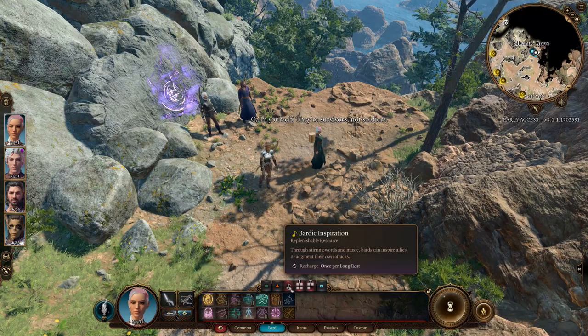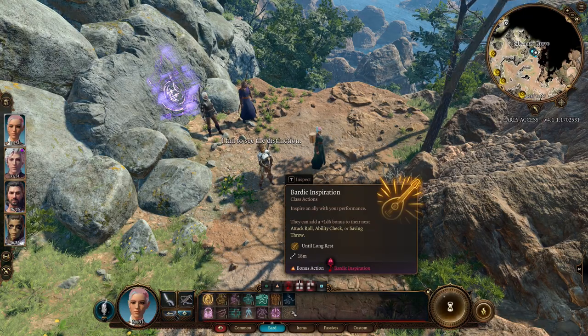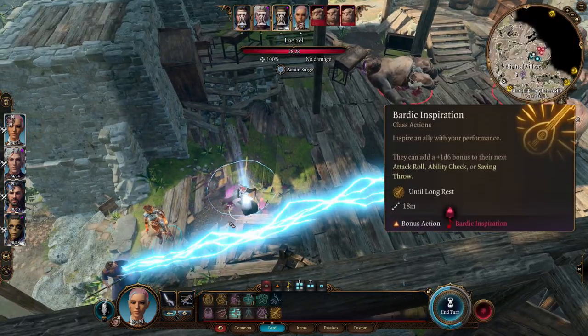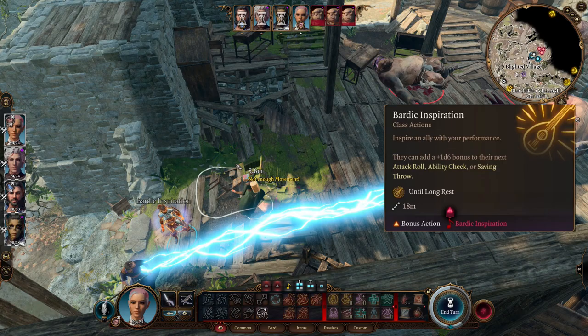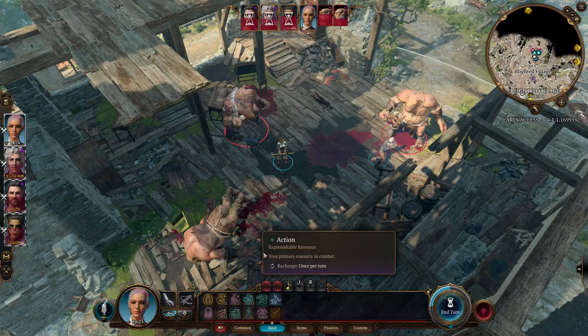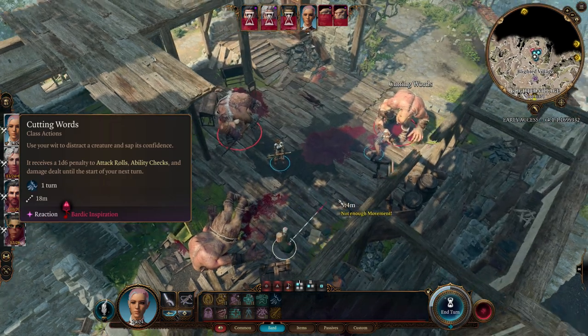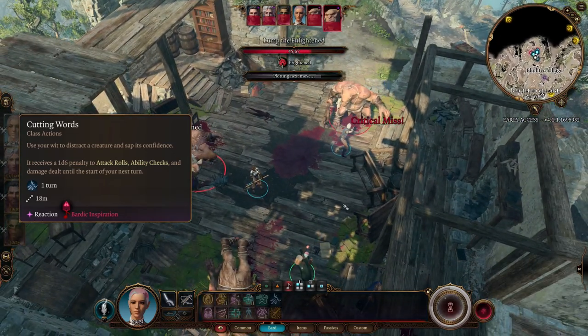The unique feature of the Bard is Bardic Inspiration. This is a replenishable resource that you'll get a number of charges on before you need to replenish them with a long rest. You can use this to buff your allies by giving them extra dice rolls on attack rolls, ability checks, or saving throws — including speech checks — or debuff enemies with the College of Lore subclass's Cutting Words, applying a D6 penalty to enemies' attack rolls and ability checks.